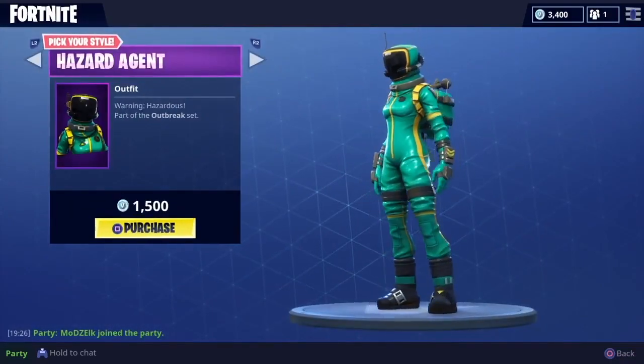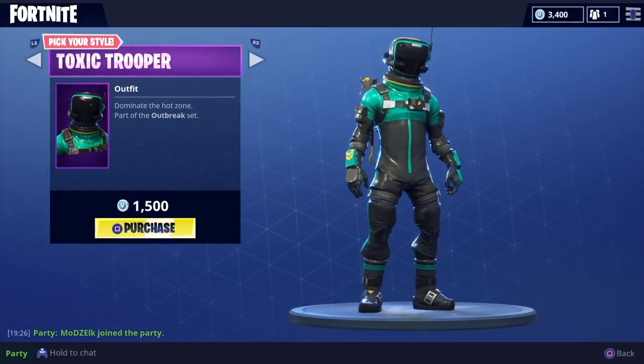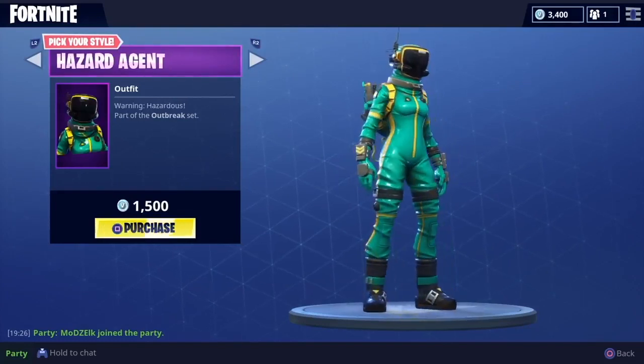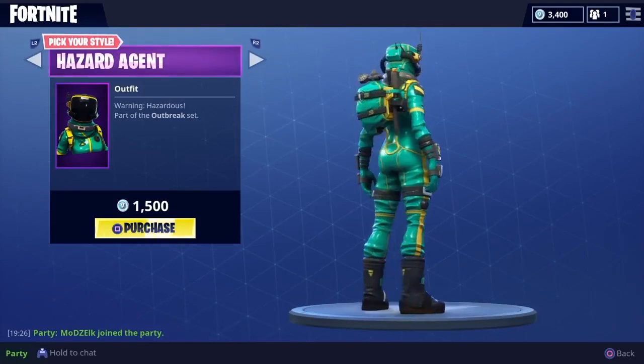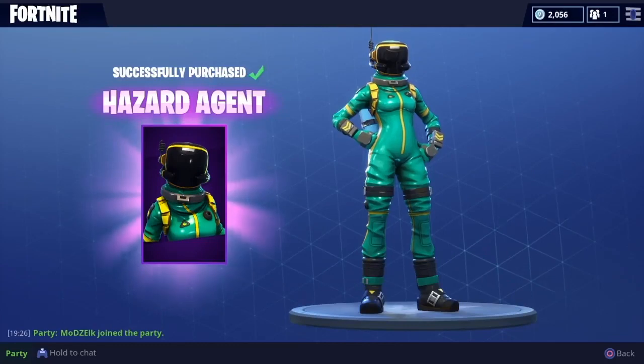Now I want to — I don't know which one to choose. I think I'm gonna choose Hazard Agent because I've only seen one person. This is a Toxic Trooper and it looks really good, but man, the colors on that look so nice. So I think I'm just gonna get Hazard Agent. Boom — Hazard Agent, purchase, let's get it guys!